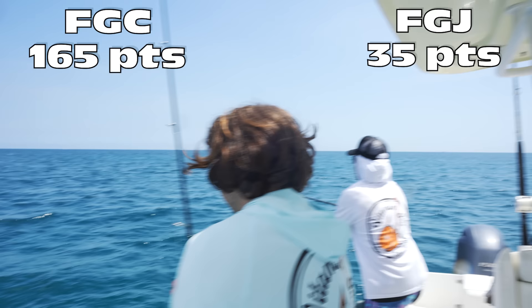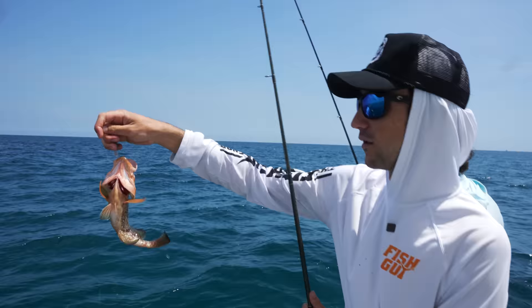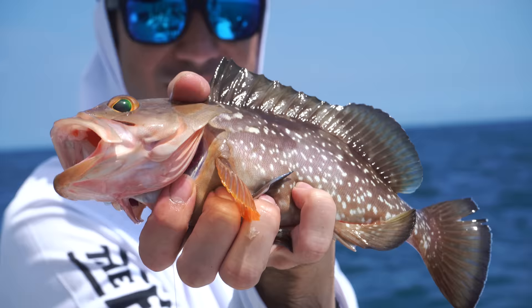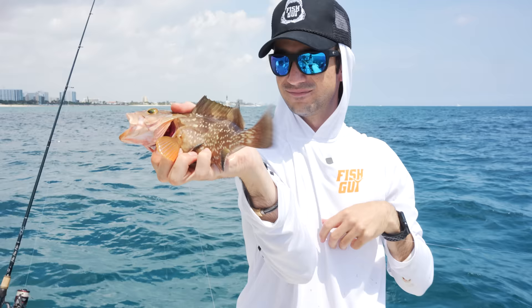They're biting — non-stop action at the shallow reef! Grouper! That's a red grouper — baby red, 60 points. That right there is a baby red grouper. These guys get really big; they've got to be 20 inches to keep and they have a season. But 60 points for a grouper — Jack's making a comeback! Let me get my hook out and we're going to send this guy back.